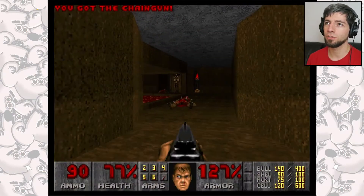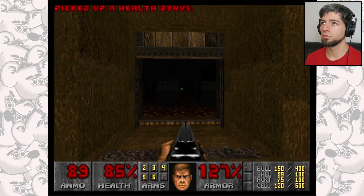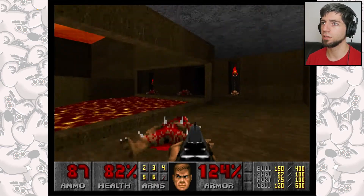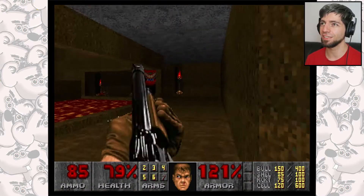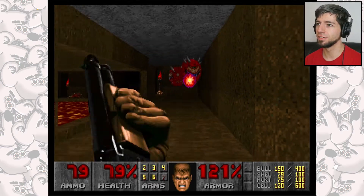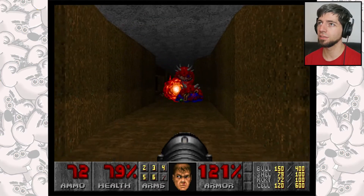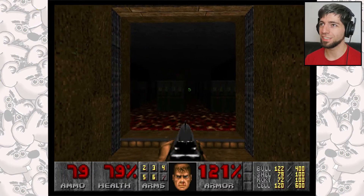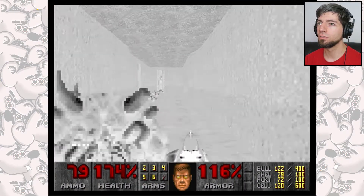Area looks semi-secure. A bit of energy there — thank you very much. Going to make a break for the invulnerability, but that bloke jumps right in my way. Looks like we're taking these guys on then — should we get the rocket launcher out? See how they like a bit of that. It's brutal, this chapter compared to the other ones. Invulnerability and supercharge gives us an extra 100% energy.